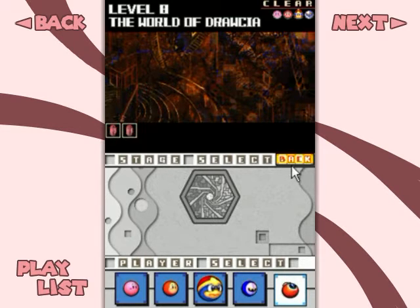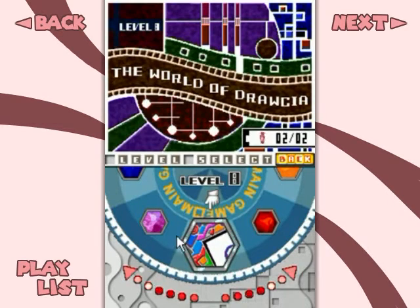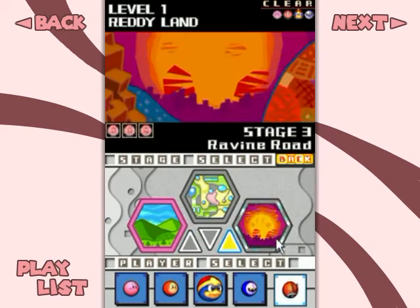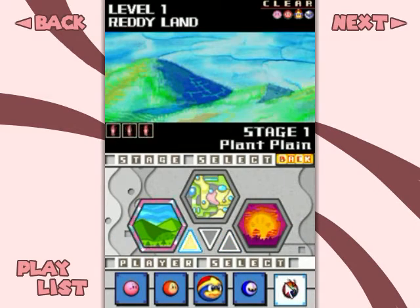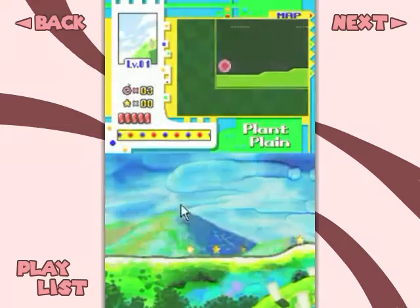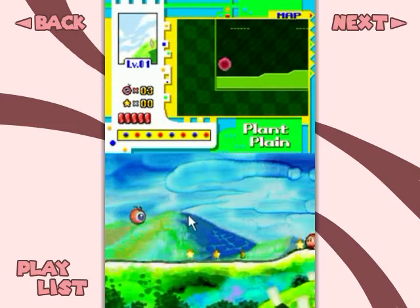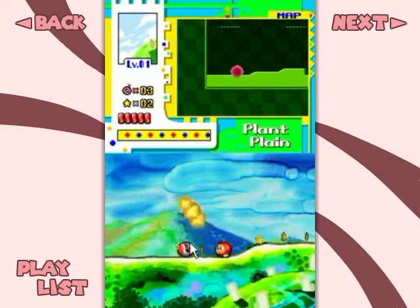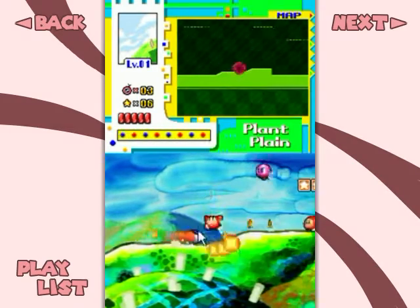Another way to unlock Waddledoo is to stick in a Game Boy Advance Kirby game and that'll automatically unlock it, as well as a special sound differentiation thing that you would normally buy from the Metal Saw — I'll get into that a little bit later. As for how the Waddledoo Ball performs, it's pretty much like Kirby as a constant beam character, except with five health.